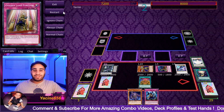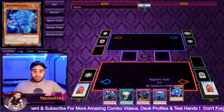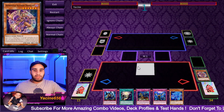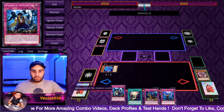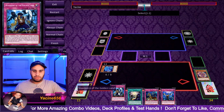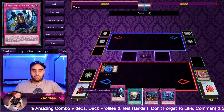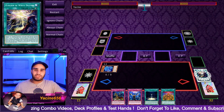This hand is also very good — it depends on what we draw but it's good so far. If we draw Ash this is like sick. So we're going to discard these two. I value Conquistador more even though it doesn't change much. Okay so this is not combo, but resource-wise this is crazy.